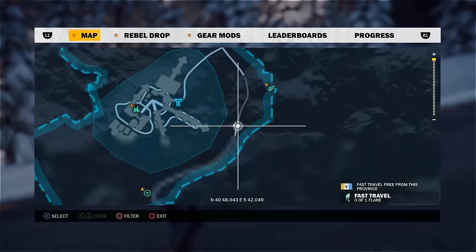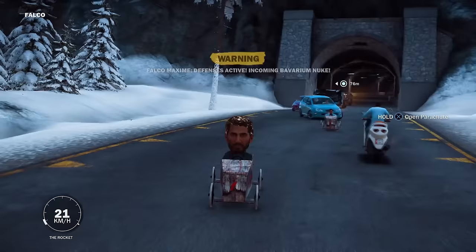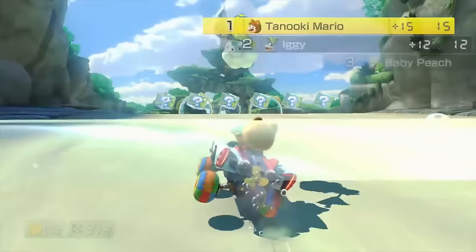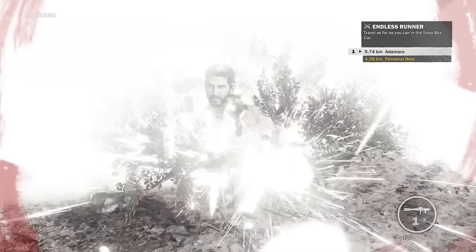Another Nintendo reference can be found over by the Bavarium Nuke base in Falco. At the top of the hill there are two soapbox carts, one of which has Mario in it ready to race — Mario in a cart. This must be a nod to Nintendo's leading man. By the way, liberate the area first or be prepared to avoid nukes and endless gunfire.